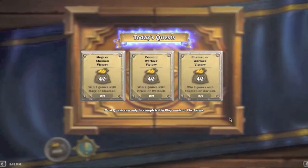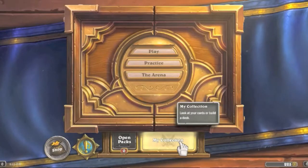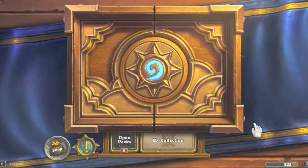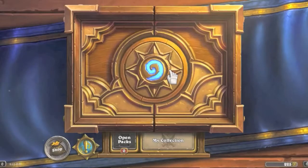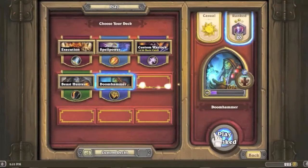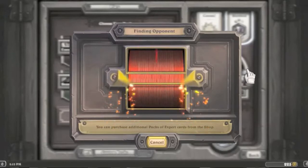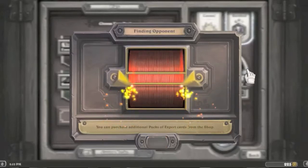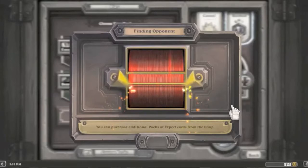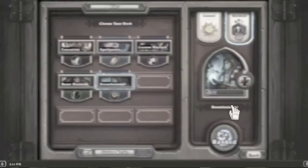Hello everybody and welcome back to another episode of this amazing series. We're continuing from last episode where we got a convincing win with the beast hunter. This episode we're going to take the shaman deck out for a spin and hopefully get into rank 19, because we've been stuck in rank 20 for a while. We did have an arena run which was nine games long — we went six and three.